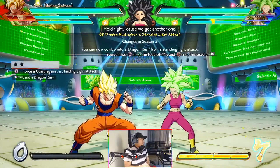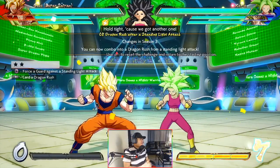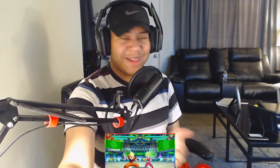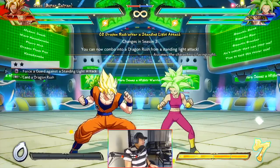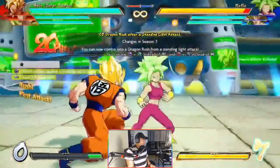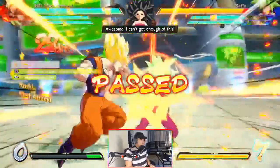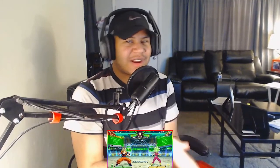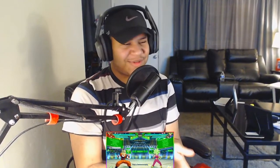Number five: dragon rush after a standing light attack. Here's the tick throws — there's the tick throws, baby, they're coming! Basically just light into dragon rush. That's actually so busted for this game. We do not need tick throws in this game — we definitely don't. As if dragon rush wasn't already hard to tech or react to, now we got tick throws. That's another layer.